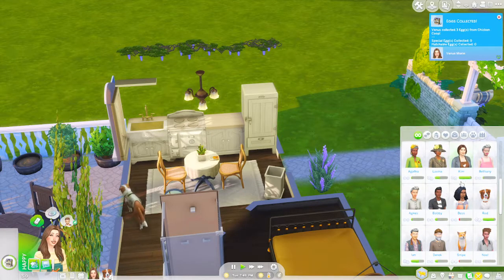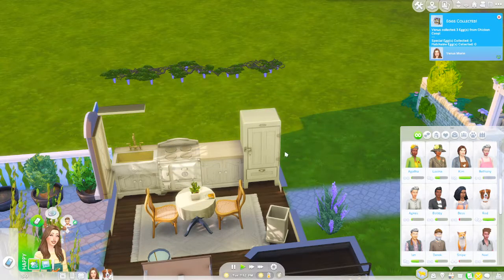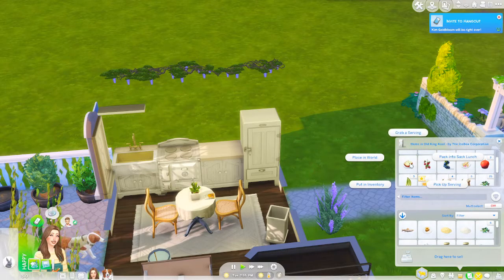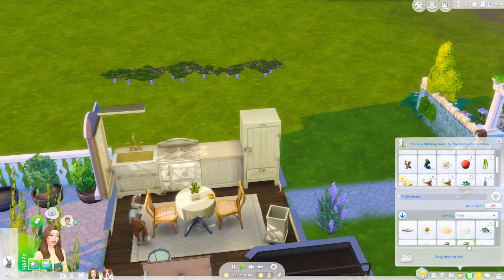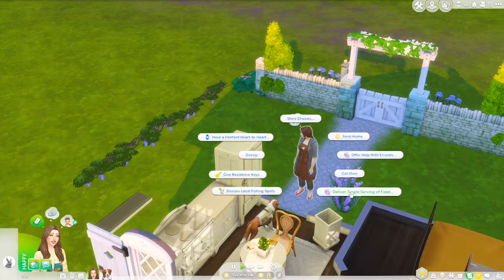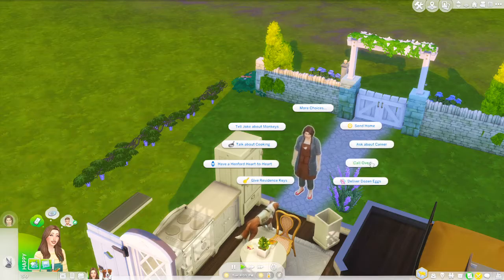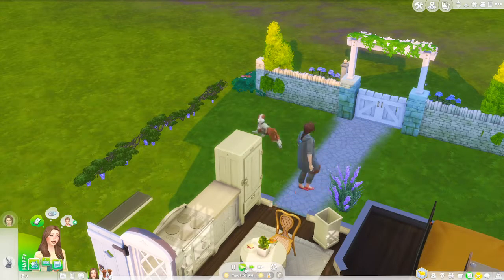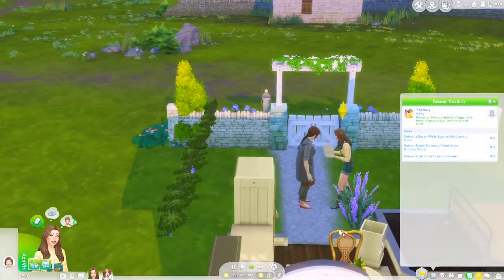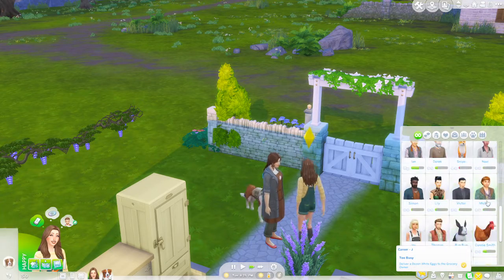Let's invite Kim over to hang out, open this up, take a single serving of food to give her when she arrives. We'll give her a single serving of Yorkshire pudding and deliver a dozen eggs for her as well. Oh, we've also got to deliver a rose to the creature keeper — I think we can just call him over since we already met him. Michael, invite to hang out at our current lot.